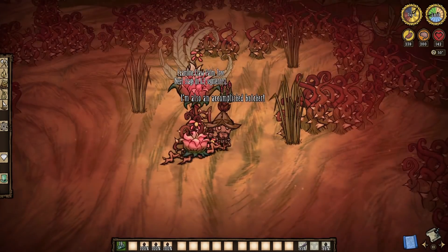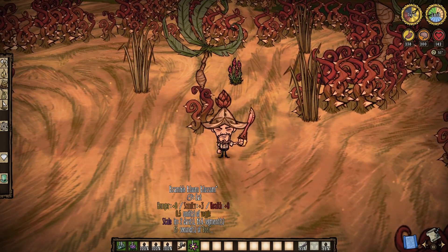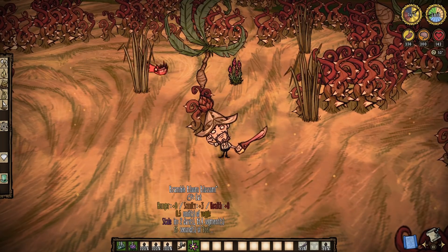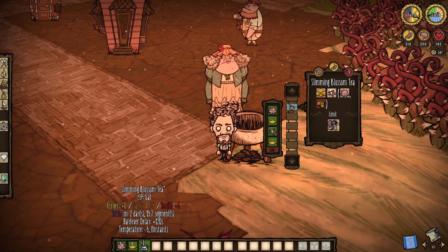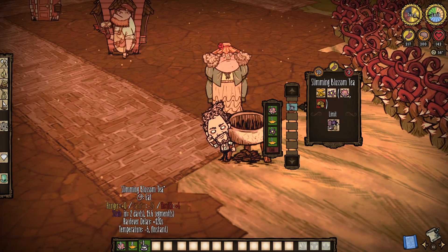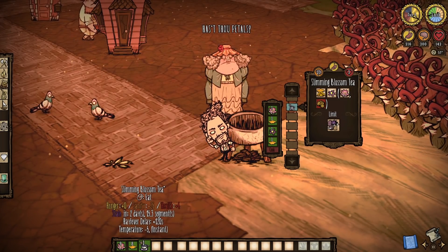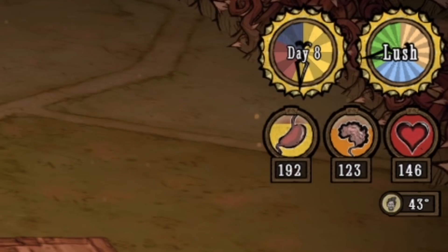The newest drop from the bramble blooms of Don't Starve Hamlet's lush season will also quench your thirst. Bramble blooms now drop bramble bloom blossoms, which alone don't do much, but once in a crockpot with some lotus flower and honey they turn into slimming blossom tea. It restores 26 sanity and 4 health, lowers temperature by 5 instantly, and delays sneezing by 2 minutes. When consumed, expect up to an additional 50 sanity over time, but at the cost of a significant amount of hunger.